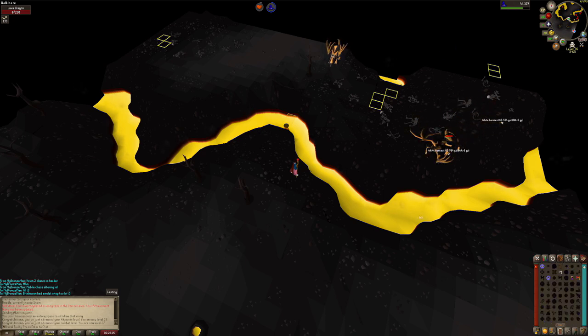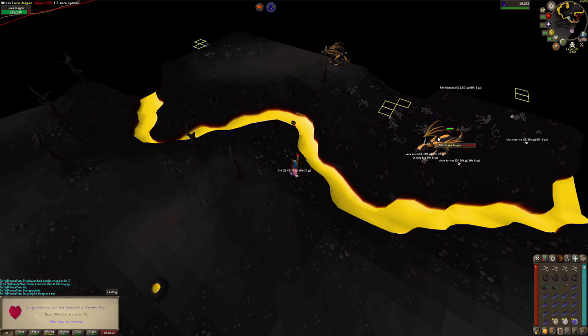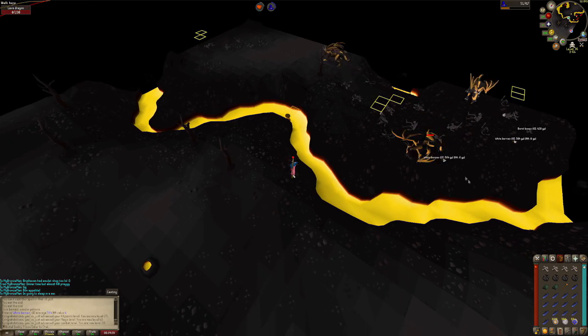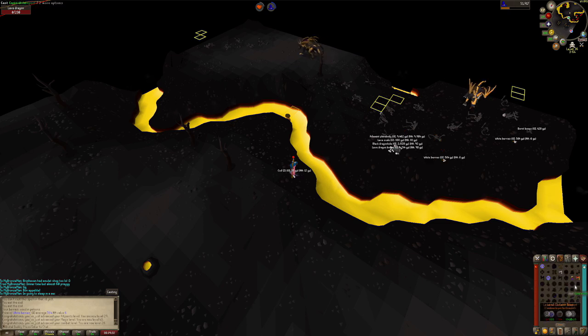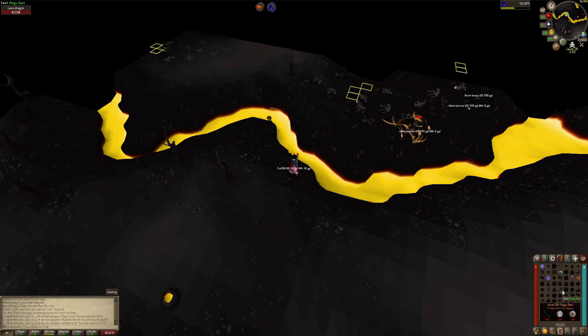First drop has nothing special. Lava staff is actually quite nice. Got myself 29 hit points, and already 43 magic as well. At the moment my combat level is 28 — nothing special but everything helps in the current state, because once I have a little bit of extra cash I'm going to start my quest grind as well. I've been postponing it for a little bit now.